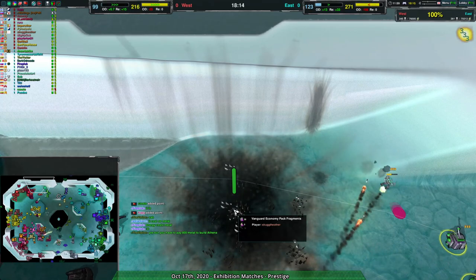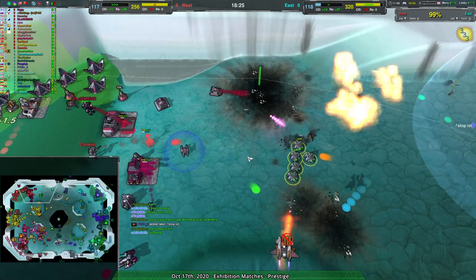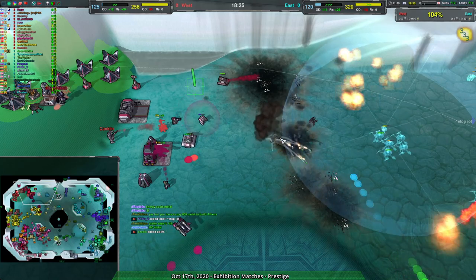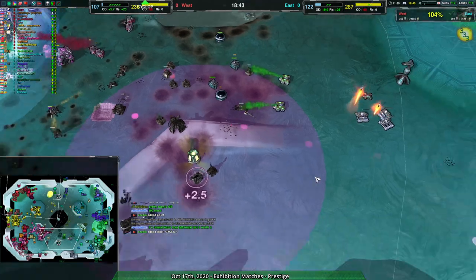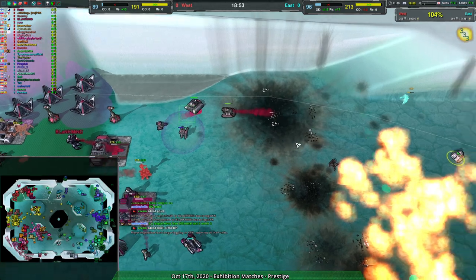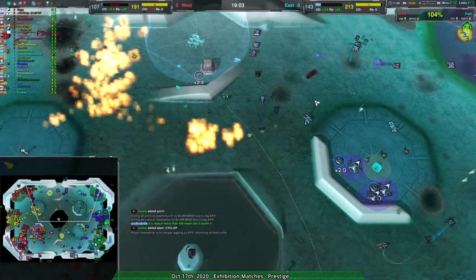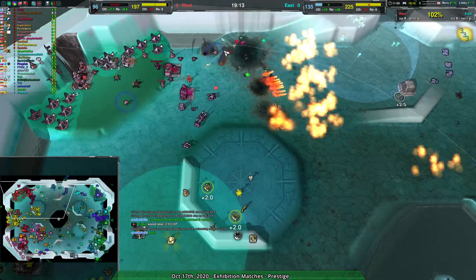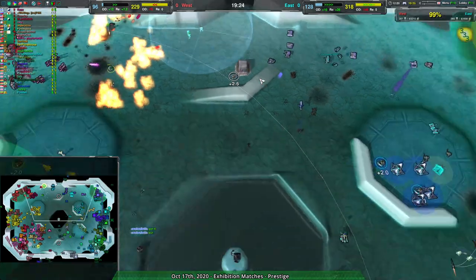Commander dead — good ultimatum use there, that opens things up. Leeko coming in making sure it's not quite as open as it looks. The eastern team has closed the gap — only 2,500 metal down in terms of attrition, and their economic power is ahead by around 20-30 metal per second. Granted a lot of that's reclaim, but it's a team game — it's all reclaim. Static economy is not a factor in team games, especially on a map this small.